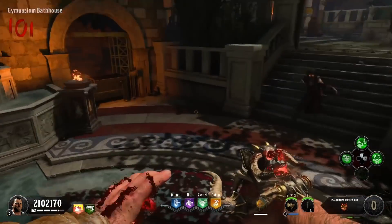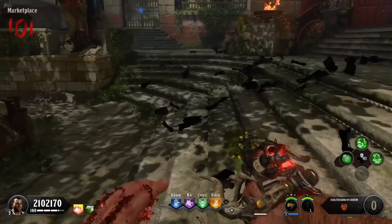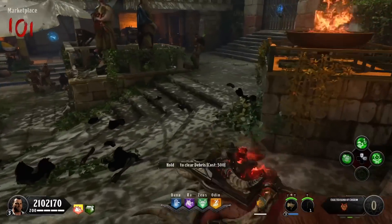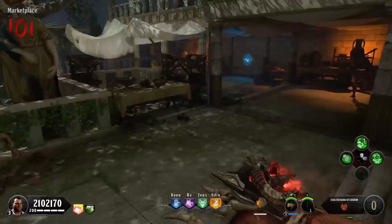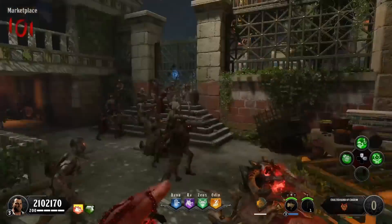It's pretty much rinse and repeat after this: get the horde up, bring them through the trap, run around, kill a second horde through the trap — that's basically it. With Time Slip, as soon as you get that horde up and make it to the trap, the trap is going to be ready for perfect timing.